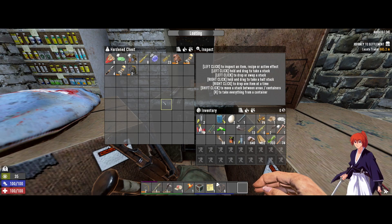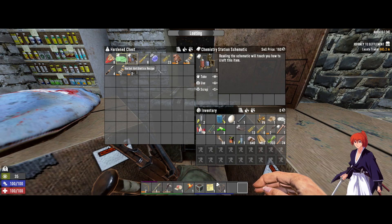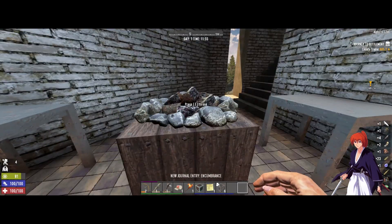Oh, look at this — a Chemistry Station schematic! Nice. We got some good armor here. I would have preferred an iron pickaxe, but I think they fixed the game stage so you won't get that very early in the game. This will do. Oh, this one's also cool — it purifies any water consumed when installing your helmet. So we have a helmet mod.